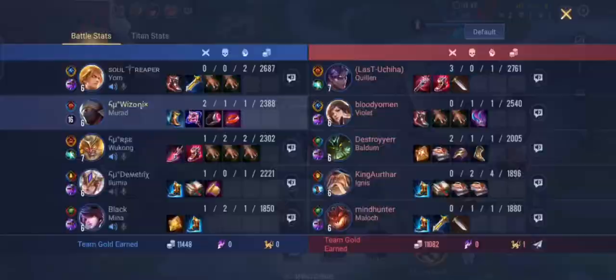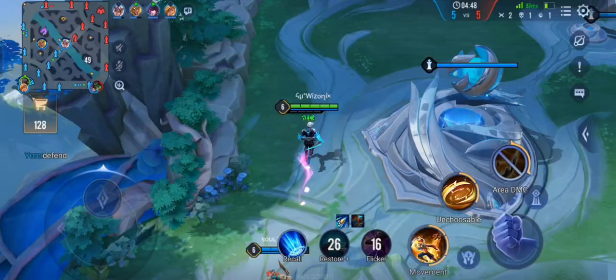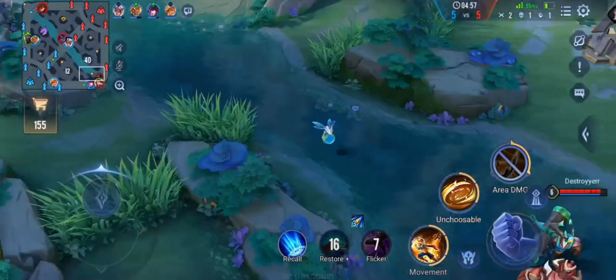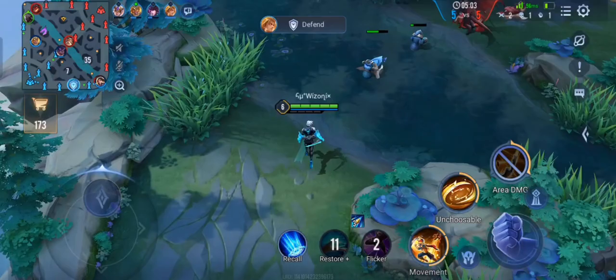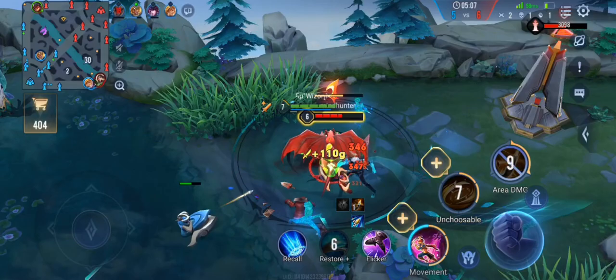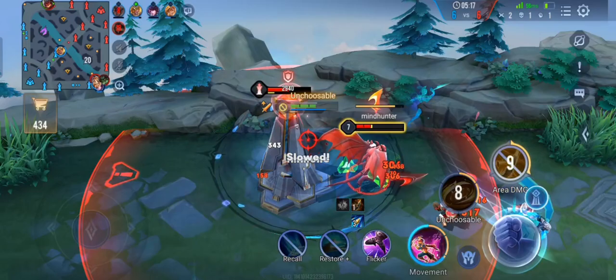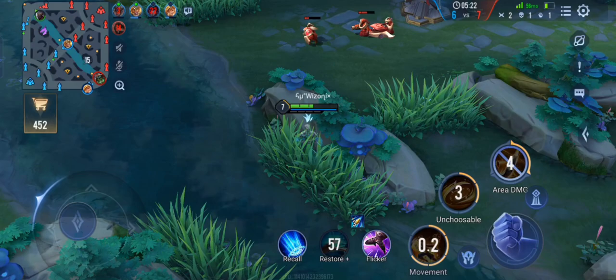We have basically won the lane. After that first initial trading loss against Malok near the spirit sentinel, we didn't lose to him after that. And especially once we are level 4, our ultimate is just a 5 second cooldown while his ultimate is 40 or 50 seconds — so that is so unfair. I am just going in, dodging his abilities, using my ultimate on him, bringing his HP down by 40%, and my ultimate is back again so I can immediately go in again.